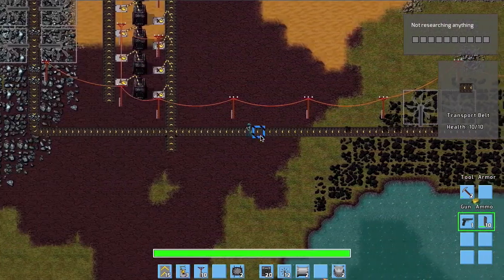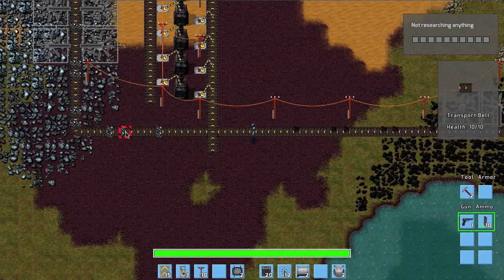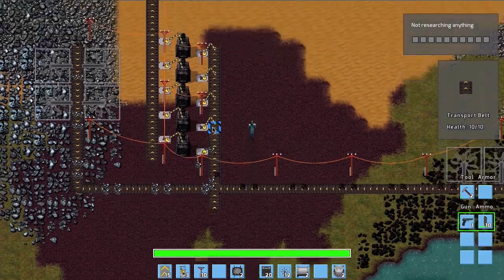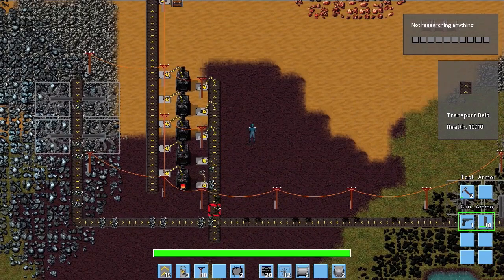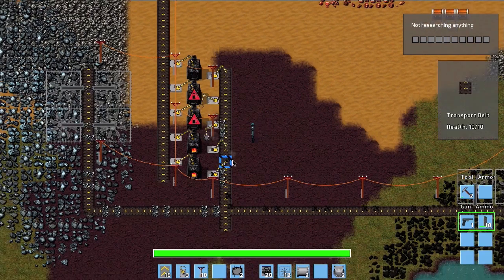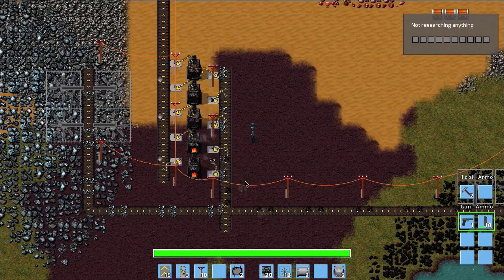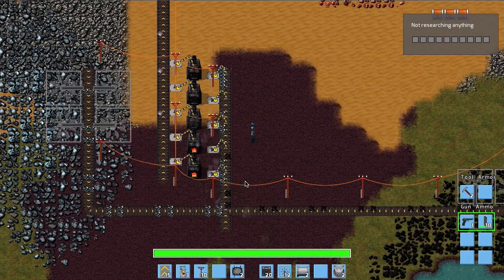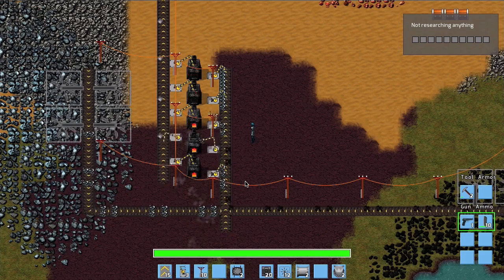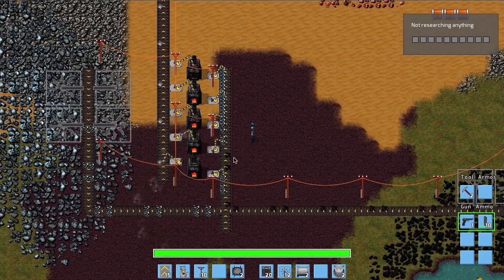Everything is running. Coal is coming from the right and iron from the left to this T-shaped belt crossing. The iron runs on the left side and coal on the right side of the belt. This is very useful because no matter how much of one resource you have, it never gets stuck — if too much coal filled the belt, iron couldn't get through, but here the inputs are kept separate.